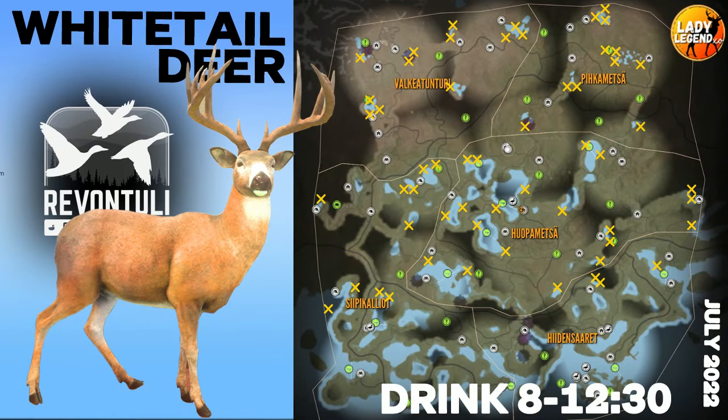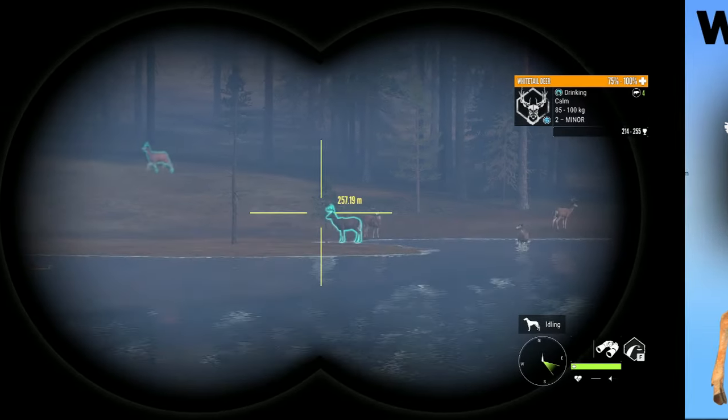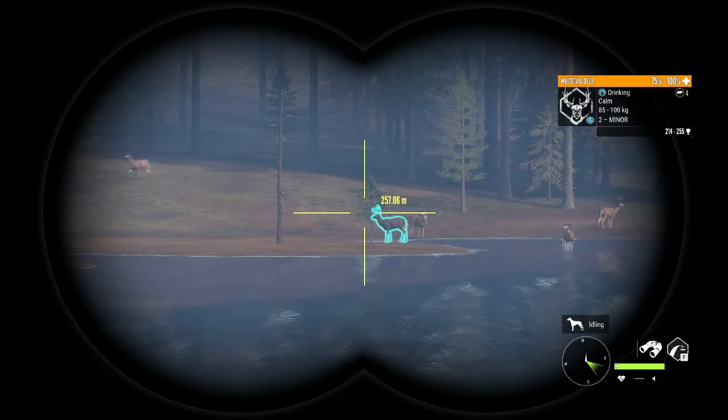I've put an X on every single whitetail drink zone I've found in Revontuli. I'm probably still missing five to ten zones so this won't be all of them, but they're not easy to find - this took me at least 12 hours. The zones at the very top are my absolute favorites because they are the most easily visible. I'll post this map to my Discord for easy reference - link is below the video.